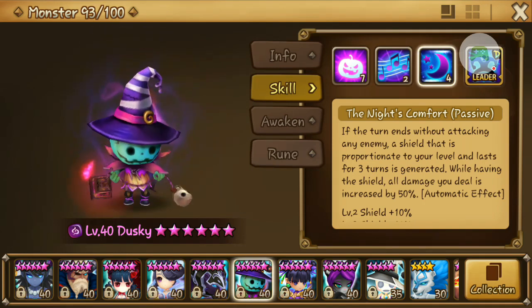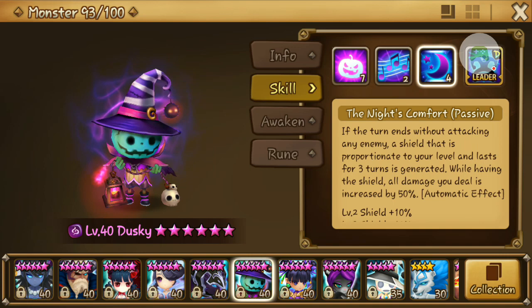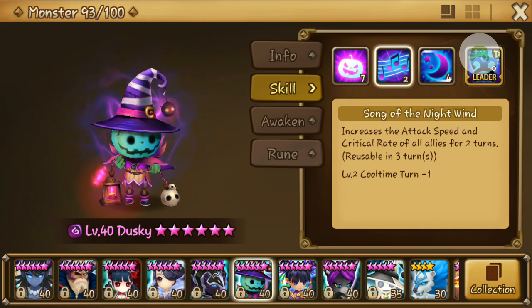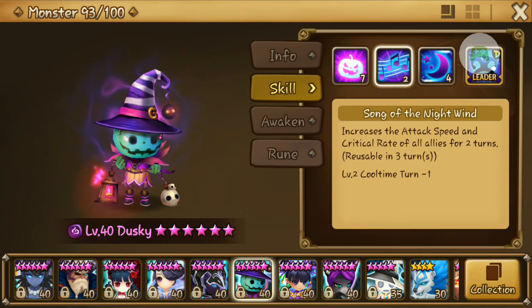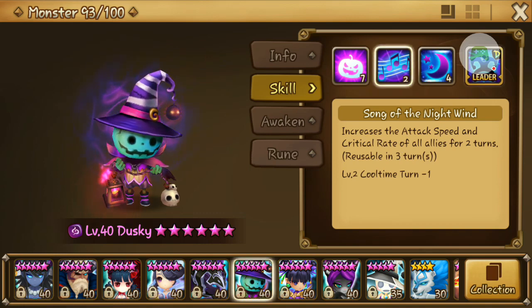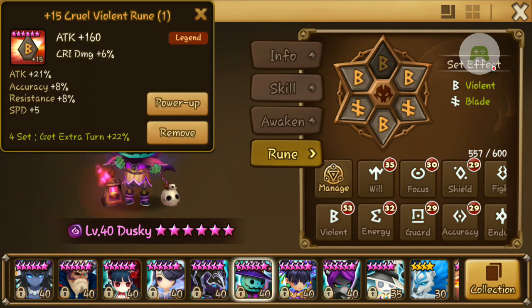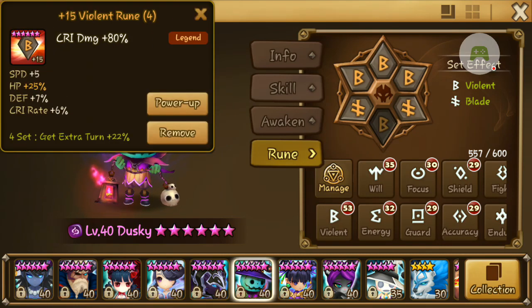The shield is for yourself only. If you have this shield, all the damage you deal is increased by 50%. But the passive only works if you don't attack on that turn - so when you use the second skill, you get the shield, and then the next time you attack you deal 50% more damage. I'm running him with Violent Blade, Speed, Crit Damage, and Attack.